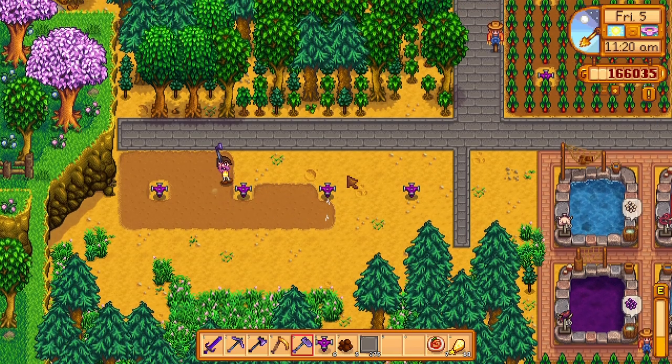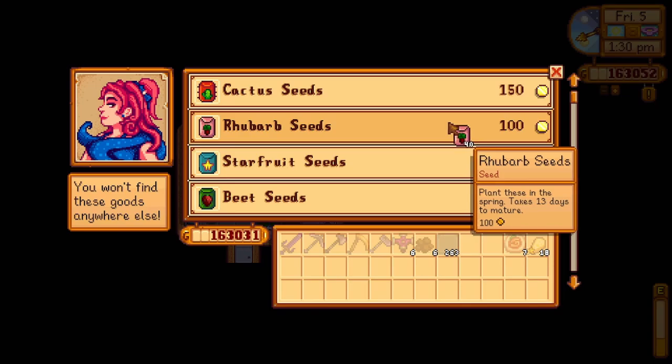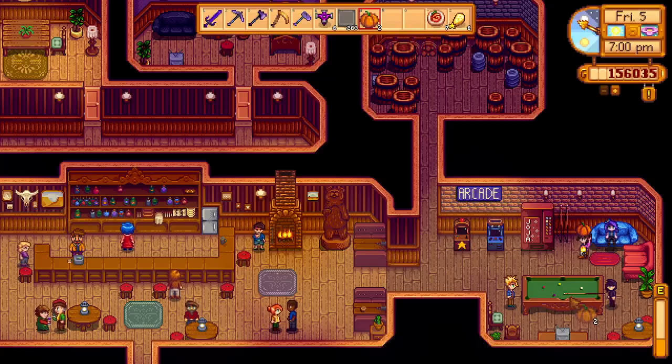I would highly suggest sticking to crops, especially in your year 2 playthrough and onwards, that actually sell for more money. The only time you should consider using any other crop is to include it in a recipe to cook a dish, either to give to your favorite Pelican Town resident or if it's needed for a quest.